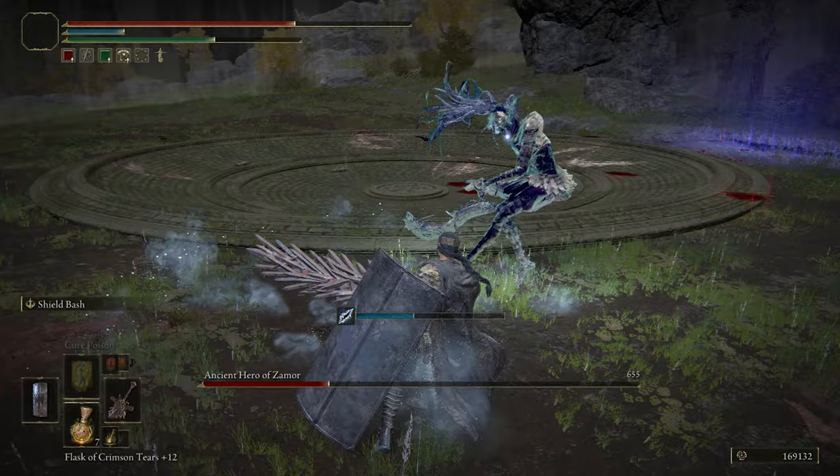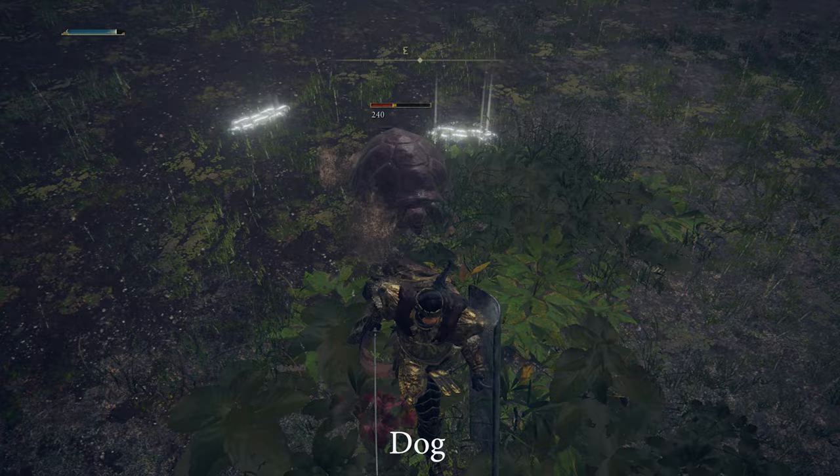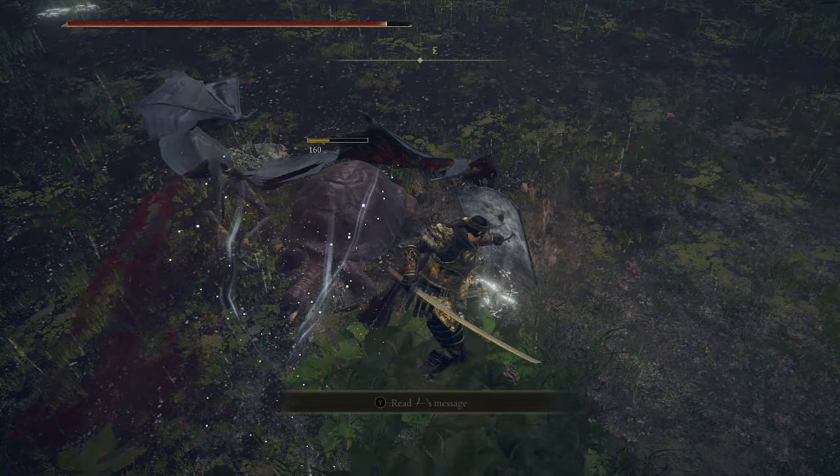A tough boss fight the game grants you pretty early. By the way, did you know there is a peculiar dog in Weeping Peninsula that has a shell which glows if attacked? This is the first time I have seen a dog that looks or behaves like this. FromSoftware does put unexpected things in the game to make it exceptional.